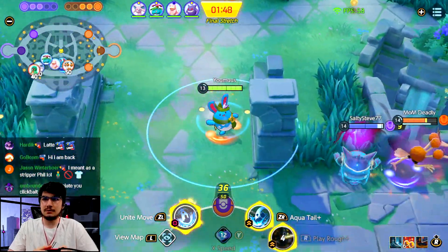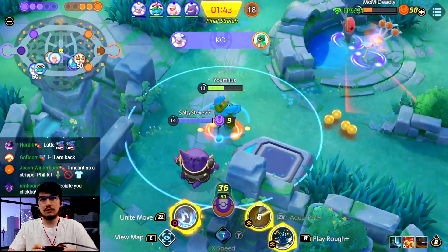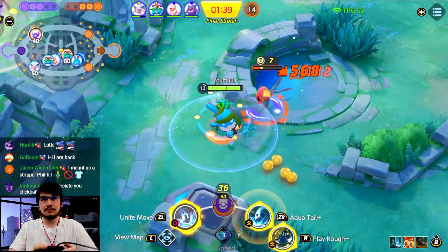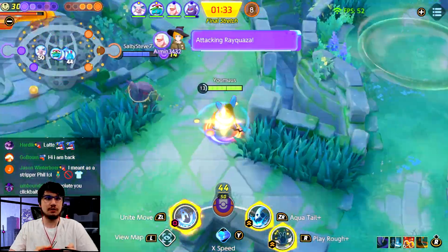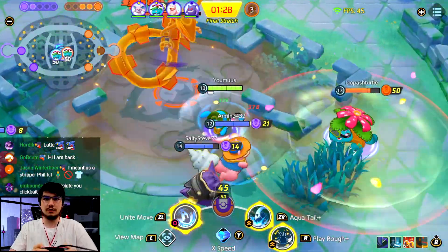We're going for back caps. I got stunned right here — doesn't matter though. Got the blue. I think we need to go for Ray — we should go for Ray. Against higher skill opponents we should go for Ray.